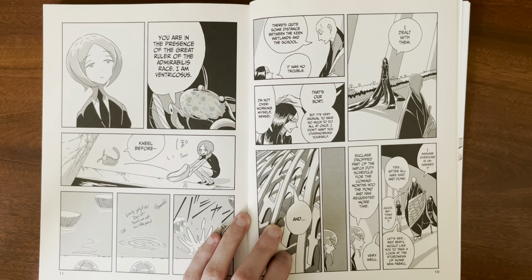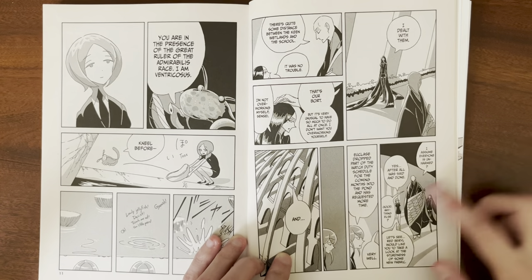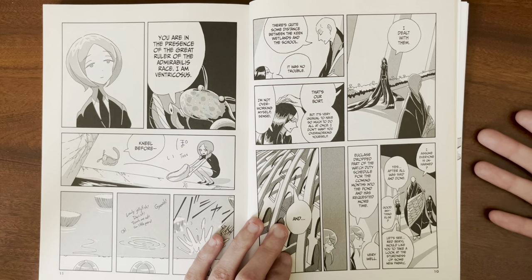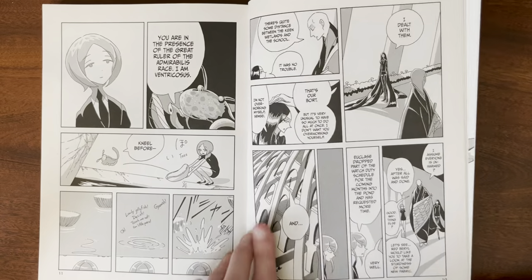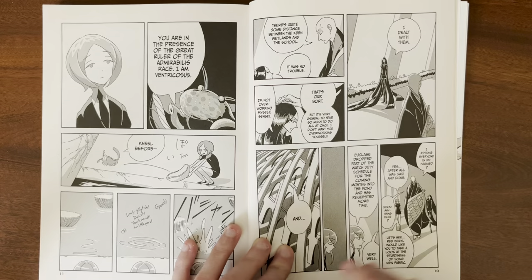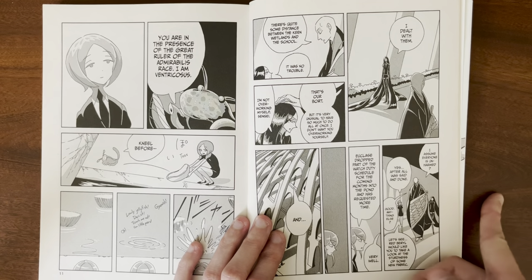Jade mentions all this other stuff — Red Barrel wanting to look at the fabrics, Euclid dropping their records in the water — and it's interesting that Jade mentions Foss last. I guess that really shows that Foss is less important to them; less important than talking about Euclid dropping papers in the water. Jade is like 'oh right, and then there's Foss.' It could just be a plot device so they can list all these things and then transition into the scene.